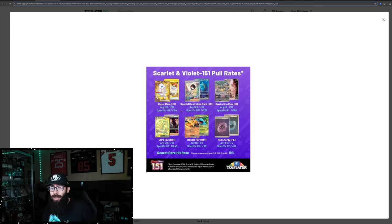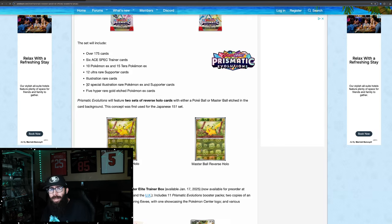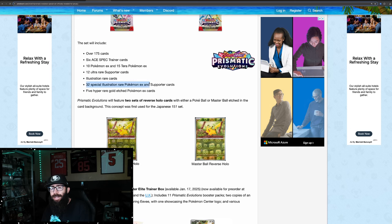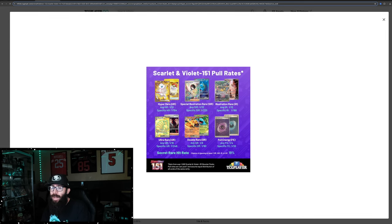If we were to take this number — 1 out of 32 — Crown Zenith is another specialty set that has easy pull rates. So if we were to use this number, Prismatic Evolutions on Pokebeach, when they revealed this set, they were saying it's supposed to have 32 special illustration rares. So if you do 32 times 32, that's 1,024 — to pull a specific SIR it would be 1 in over 1,000 packs, if these are easy pull rates.